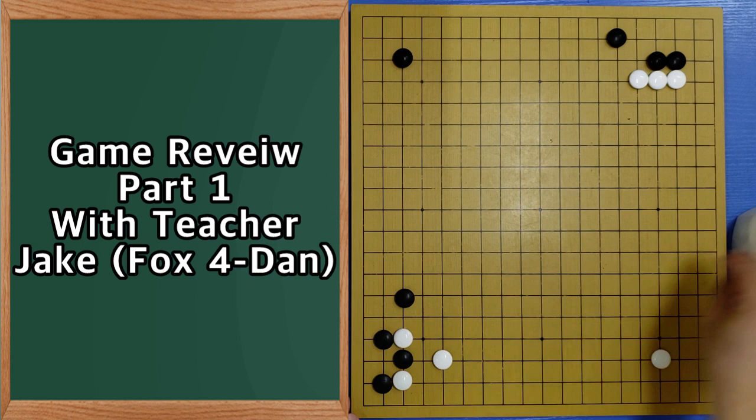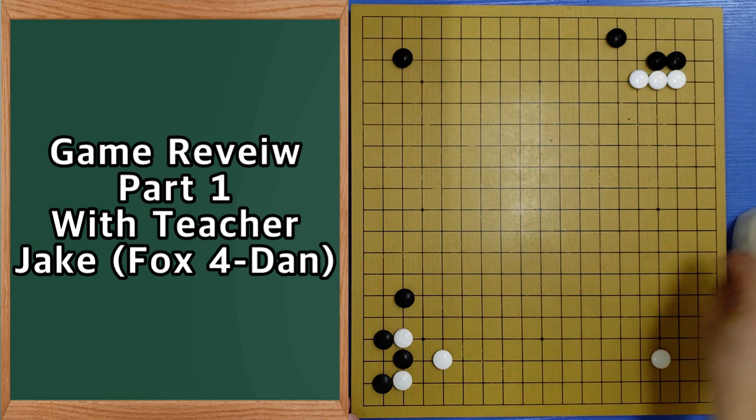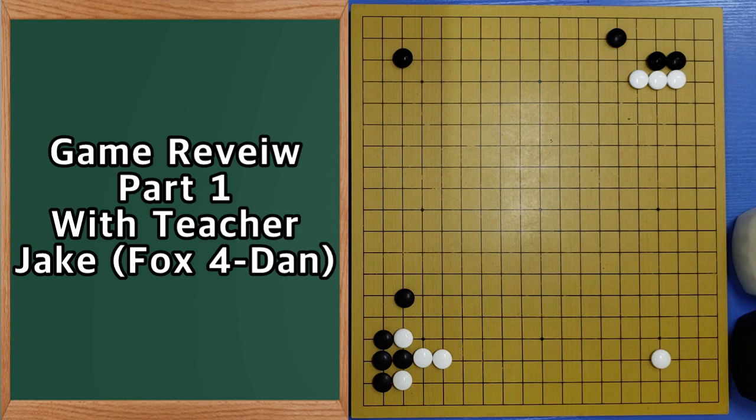And something like this — here, here. Two space jump. Later white plays here. There is such a joseki. Somehow black is too low now. So normally we have one space jump more. And then a large and nice move. Black has two decisions: here or like this.